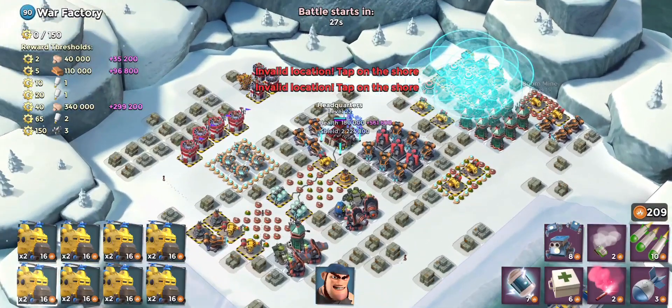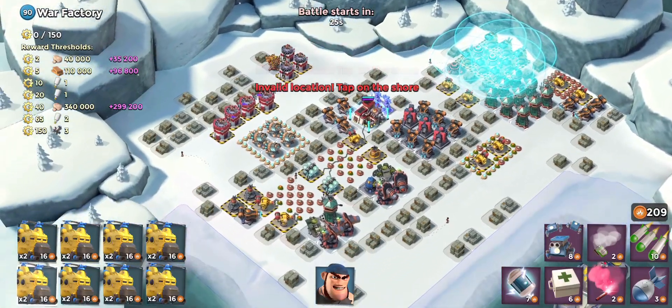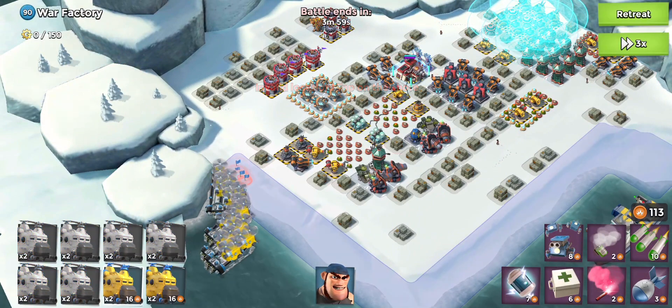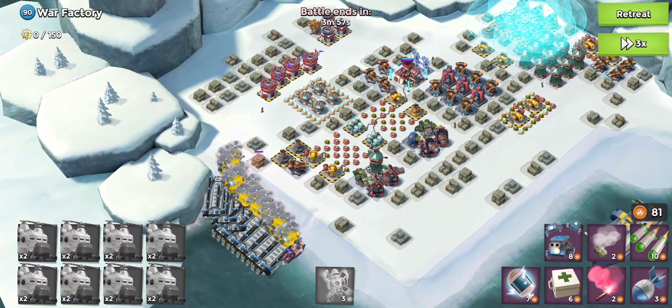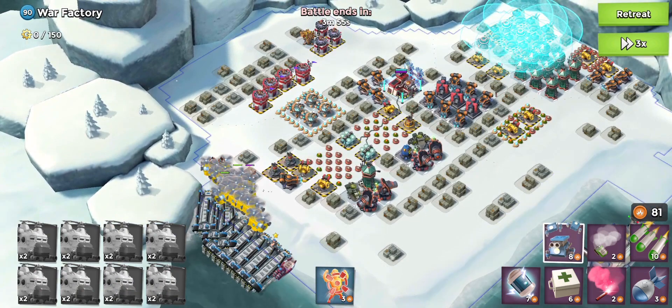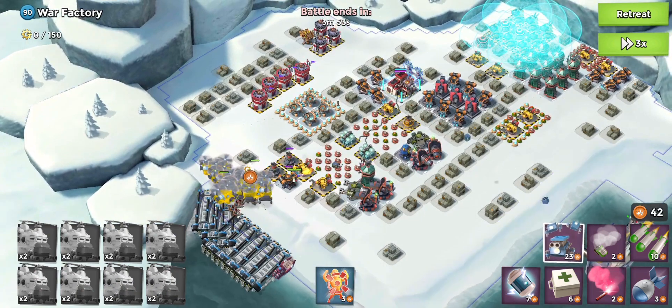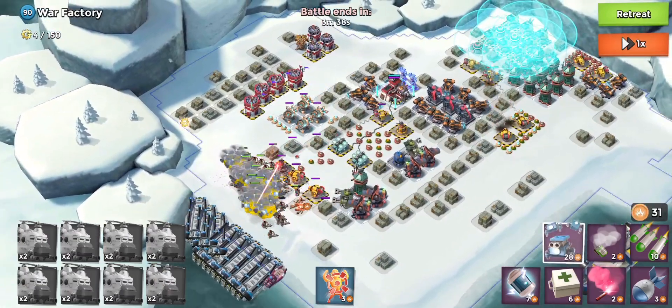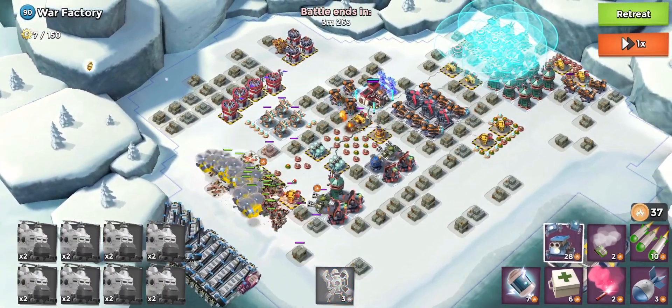Let's see — the HQ is right there. We'll just go head on here and see how it goes. Let's drop all of our heavies and then Bullet in between. I'm going to take out these mines, and then let's go 3x speed and see how these heavies do without any GBE help.